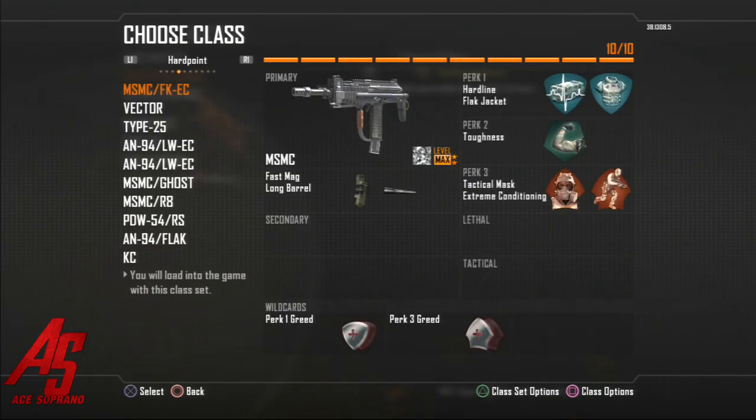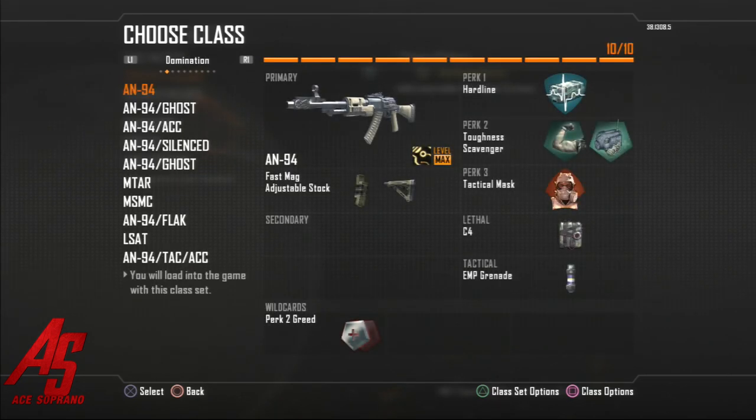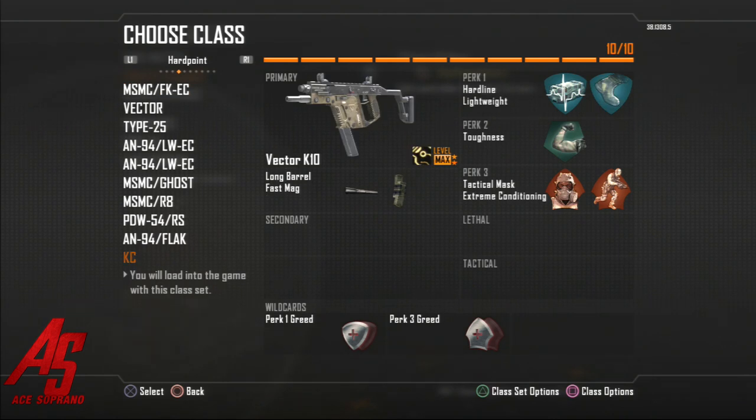Domination, demolition, and hardpoint are the three class setups I have basically because I play those the most. For team deathmatch I use the default domination class, and for kill confirmed I only use this one which is pretty beast — we'll get started with this one first.